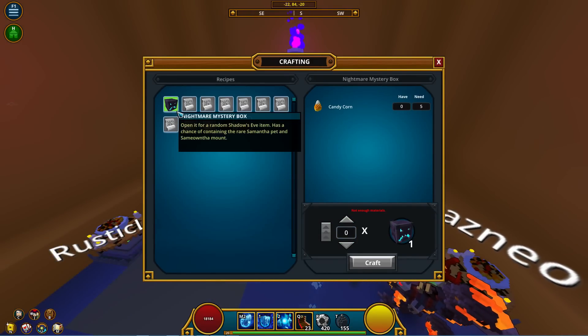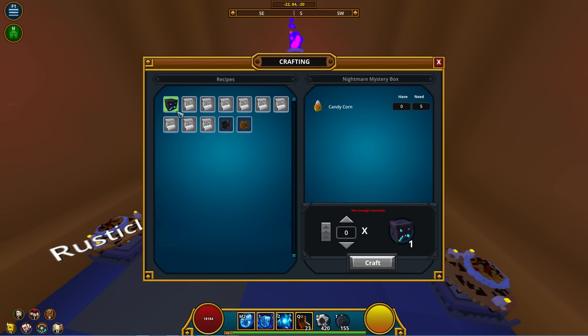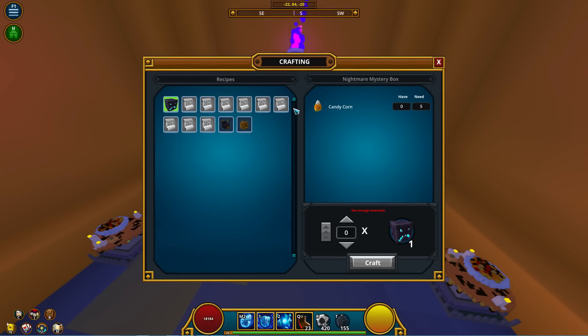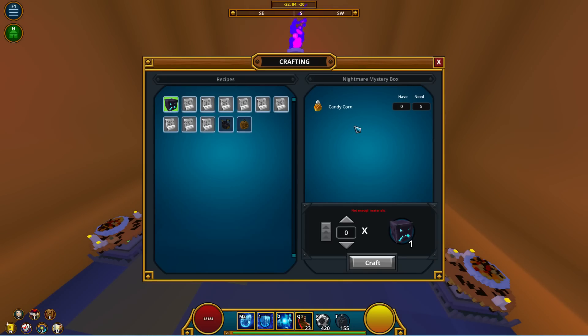You can now get Candy Corn from doing layers. These are Shadows Eve pumpkin layers — the three-star dungeons in adventure biomes give you two Candy Corn per layer in addition to normal rewards. I'm assuming it's only the three-star boss, not the two- or one-stars. You can also get Candy Corn from Autumn Piñatas: they give three to the thrower and one to any player in range.